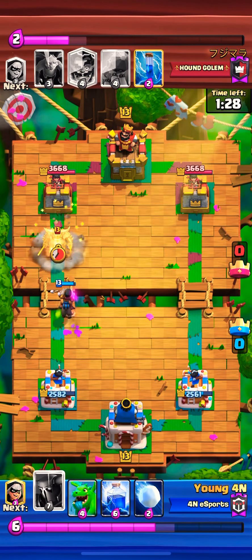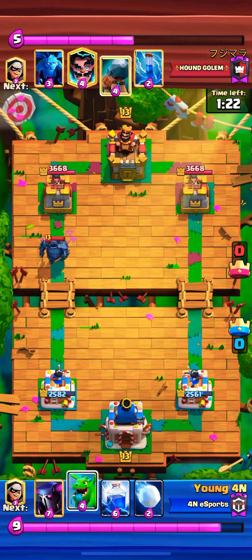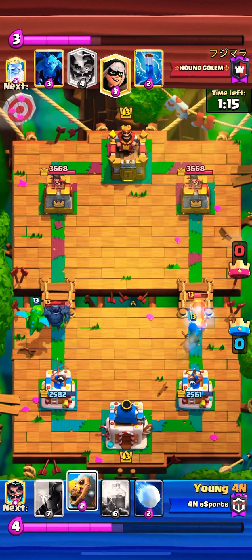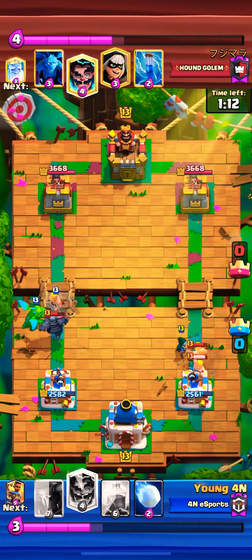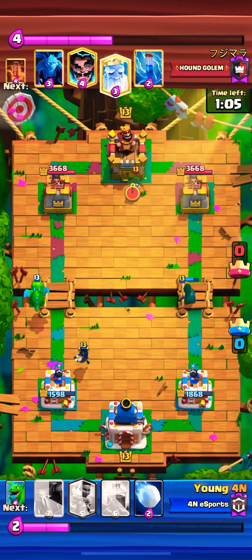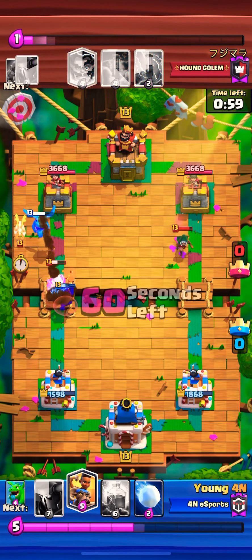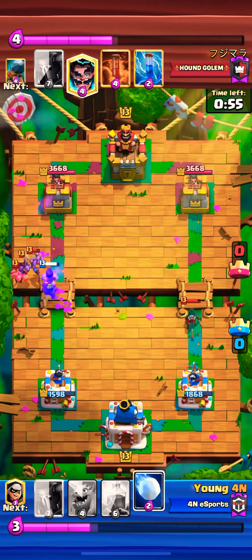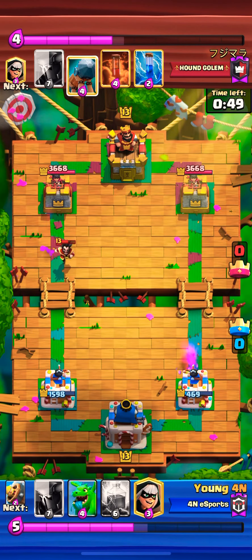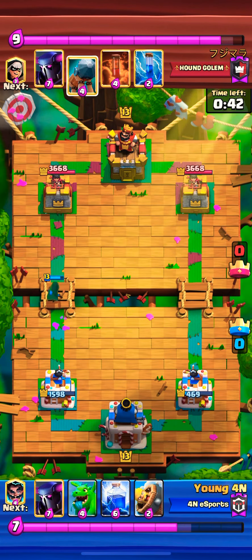We go with the Ram Rider and back to PEKKA. Go Baby Dragon, then Bandit for the Battle Ram and just try to distract the PEKKA for a bit. Both towers are at equal HP, and the Bandit charges on to hit the tower - wow, 469 left on that tower. I think this was a game we picked up at the very last second.